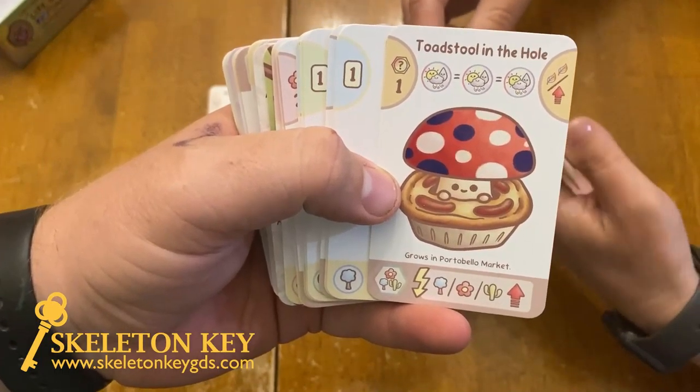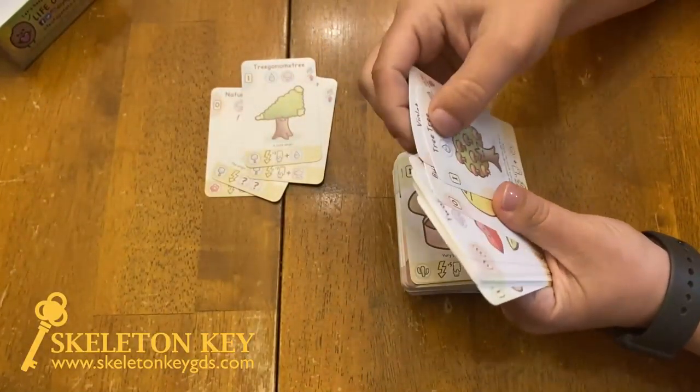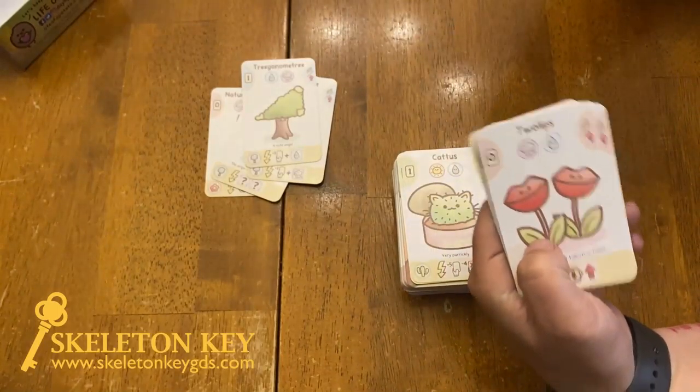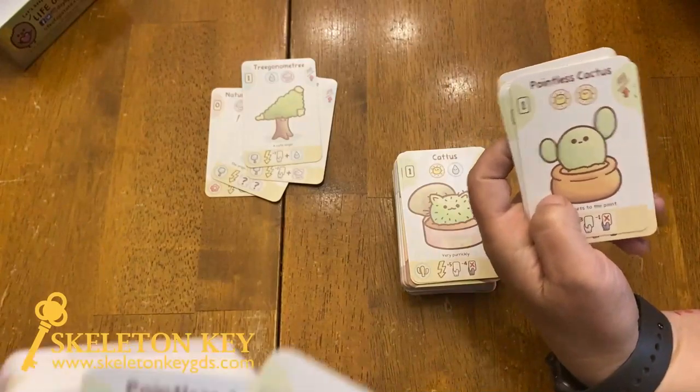There's a toadstool in a hole, a tree of trees, and you've got two lips — as in tulips. There's also a pointless cactus, because it literally has no points on it.